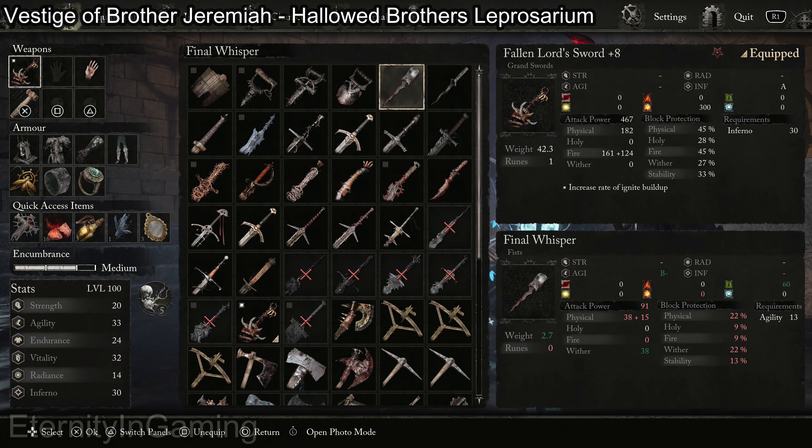At this point I was getting very low on resources, so I'm going to show you where to go to get back to the vestige. We're also going to pick up a fist weapon on the way. We need a key we don't have yet, so we're going to go to the right instead. You can just roll through here, then use your lamp — or since I'm in the umbral realm, I can just go through.